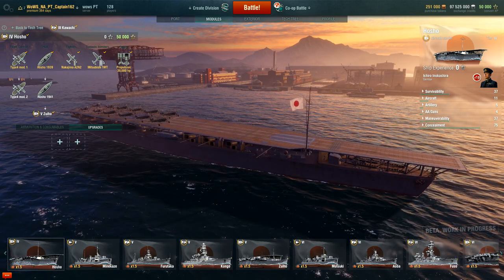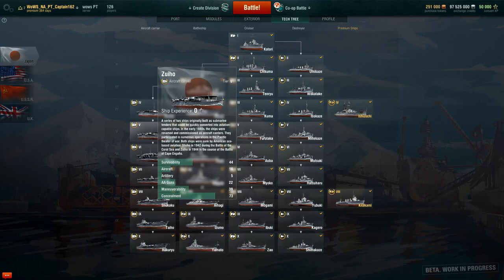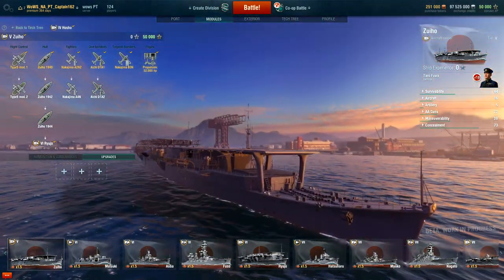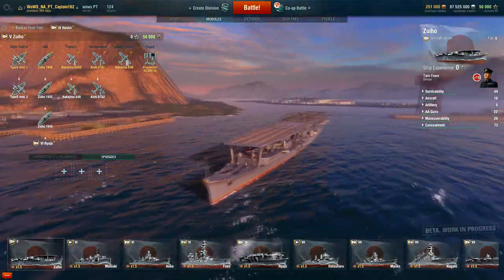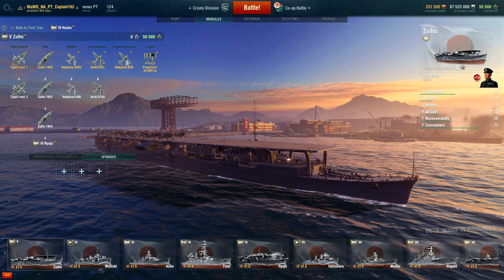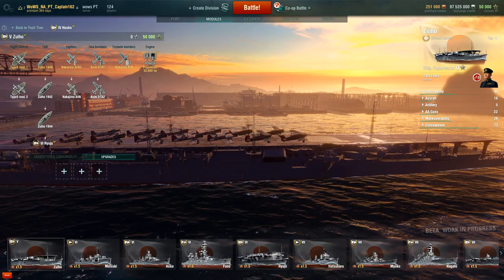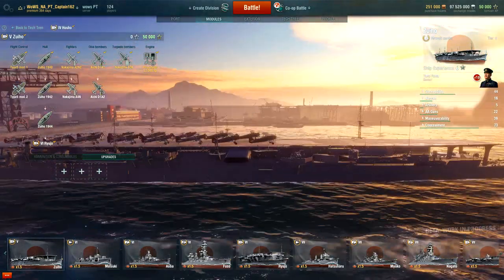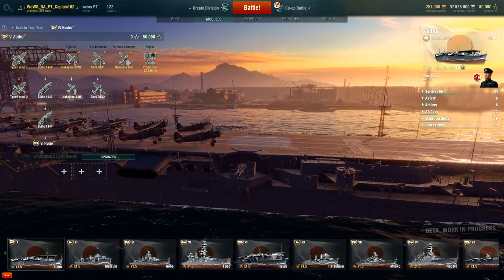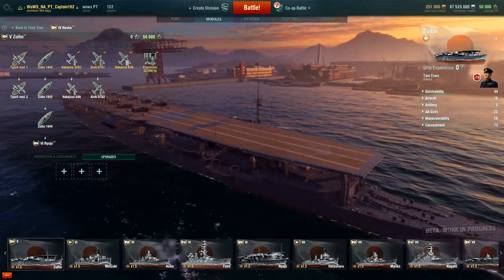A very beautiful carrier, one of my favorites ever — lots of nostalgia from Navy Field. Next up we have the Zuiho. Right off the bat this reminds me of the design of the Akagi — the same normal ship nose and elevated flight deck, still a flat deck. And we're starting to get those nice Japanese exhaust towers — this one's horizontal. I love that design.